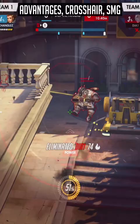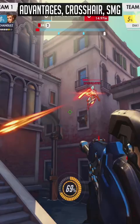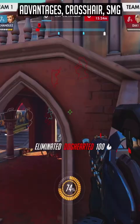These advantages include: infrasight advantage, pocket advantage, high ground advantage, peekers advantage, jumpshot advantage (which I'll elaborate more in the grapple section), distraction advantage — meaning that your team are distracting the enemy sniper, which is done by just having good timing on your engages — and repositional advantage, meaning that you reposition to a different angle to catch the opposing sniper off guard.